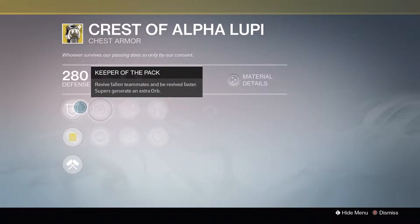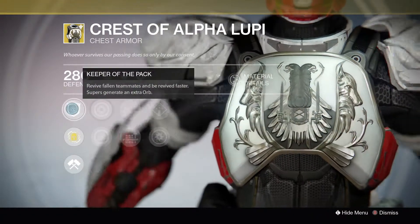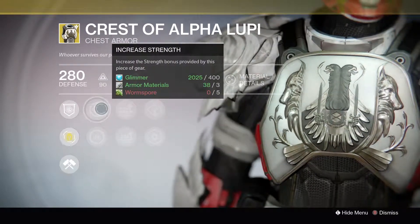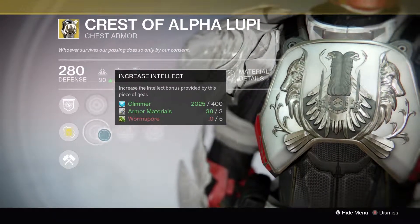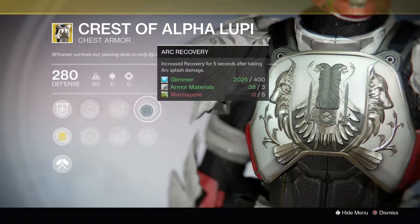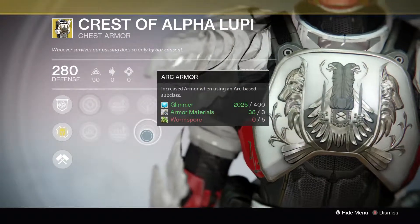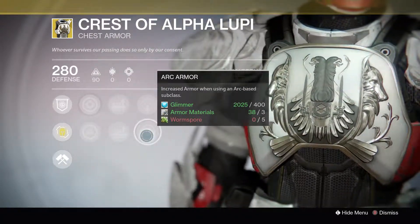The Crescent Alpha Lupi has Keeper of the Pack — revive fallen teammates and be revived faster, generate an extra orb. It also has Increase Strength, Increase Intellect, Pulse Rifle Ammo, Shotgun Ammo, Arc Recovery — increase recovery for 5 seconds after taking Arc blast damage — and Arc Armor — increase armor when using an Arc-based subclass.